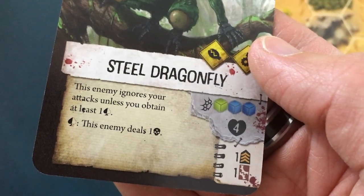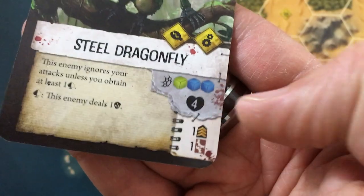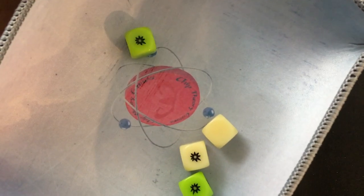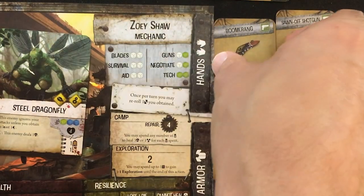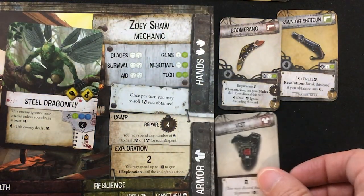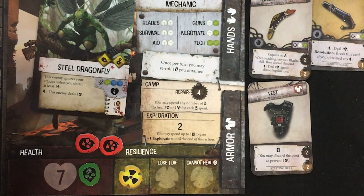That's zero, one, two, three, four, five, six, seven — it costs me my one gas that I was going to use for my gas burner, but it's okay. I can sell stuff when I get to the city. I'm taking one green wound, one radiation — but one won't hurt me — then making it in there. Oh, first I have to fight a steel dragonfly! The enemy ignores your attacks unless you obtain at least one spade, she deals a little extra damage, three dice. Let's try it. I don't have any gasoline for the gas burner — I just spent it. I just need a really great boomerang roll.